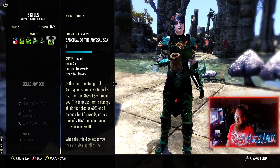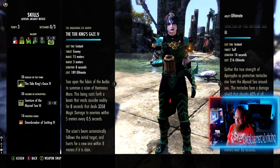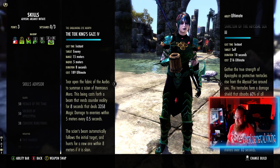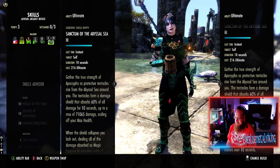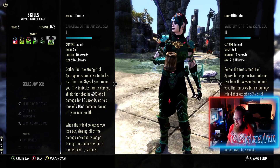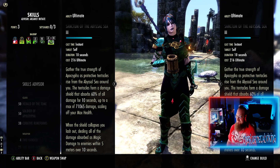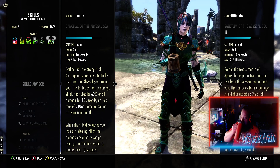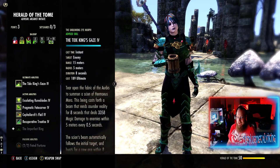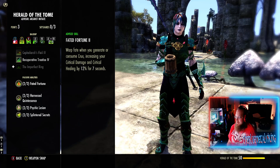Majority of the players here will be dead. This here - you can either go with the Tide King, which a lot of people are running away from, which is why I do not have it equipped. I just figured for sticky situations this is a nice survivability ultimate, and when the shield collapses you lash out dealing all of the damage absorbed as magic damage to enemies. So it does damage - if you got a pile of people beating on you, it's going to hurt like hell. Now we have these Arcanist passives - I'm still learning these myself, but we can go over them together.